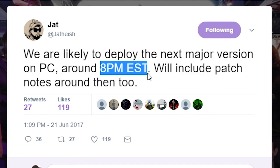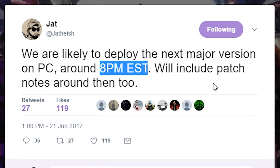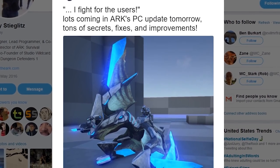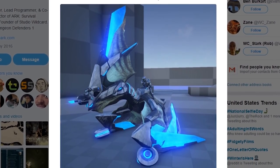This update is scheduled for later tonight on PC at around 8pm Eastern, which is about 45 minutes from now — but you know how ARK is with their release times — and will hit consoles at a later date, most likely within a week or two. There are still other secrets to be found in this next patch, and the devs should update the patch notes pretty soon.